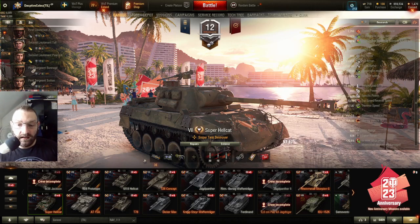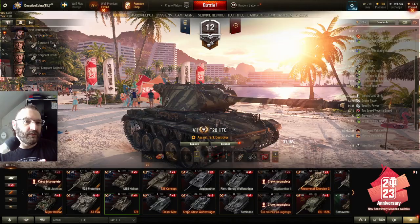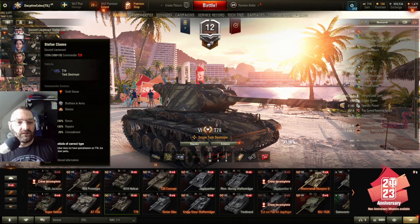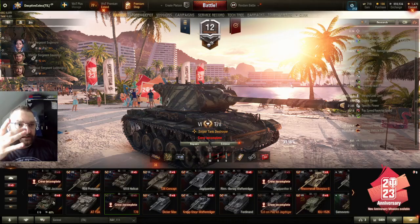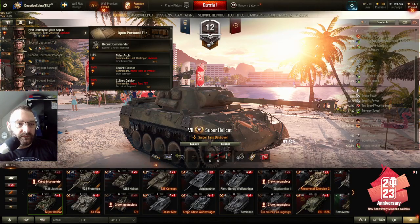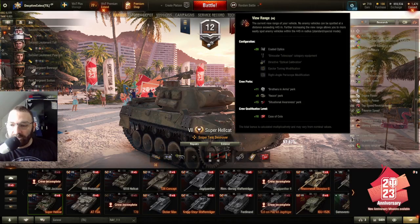Case in point — my Hellcat crew has three tiers. My Father Christmas commander has four skills working on his fifth: sixth sense, brother in arms, mentor, recon, repairs, and concealment — so technically working on his sixth skill. If I put him in the Super Hellcat — let's do that — send him to barracks, put him in there. Since the Super Hellcat is a premium vehicle you can do this. My view range is now 460 meters. Proof's right there — it's all about your crew.